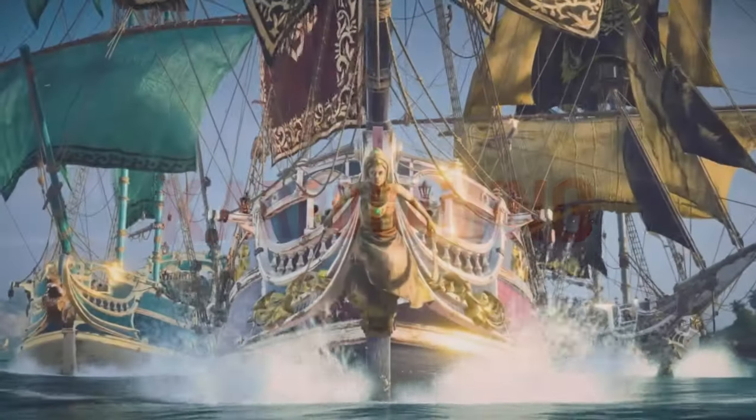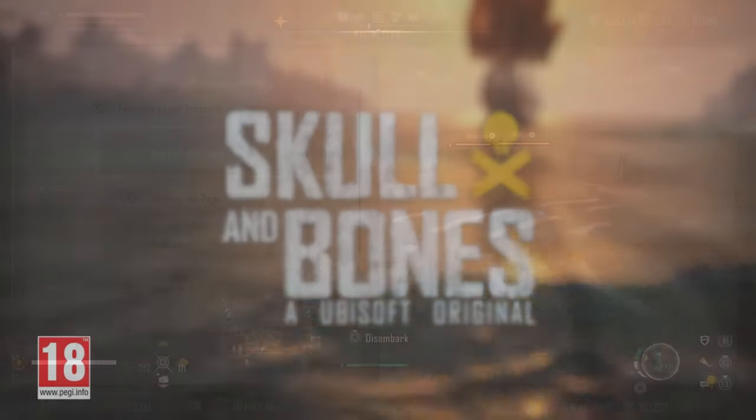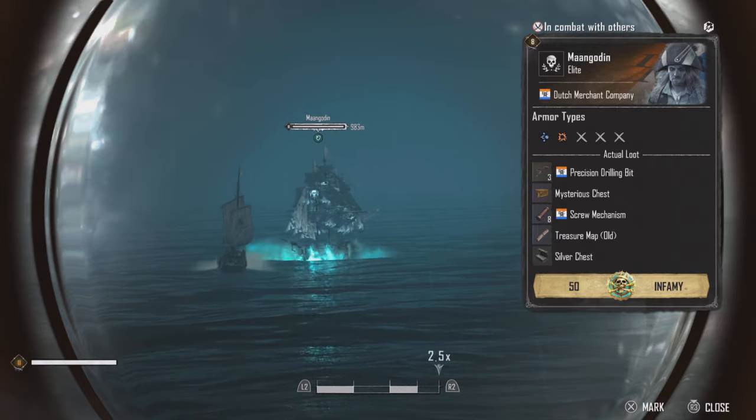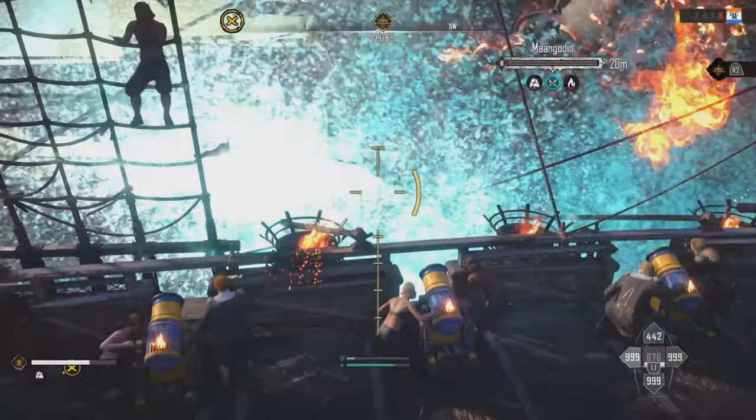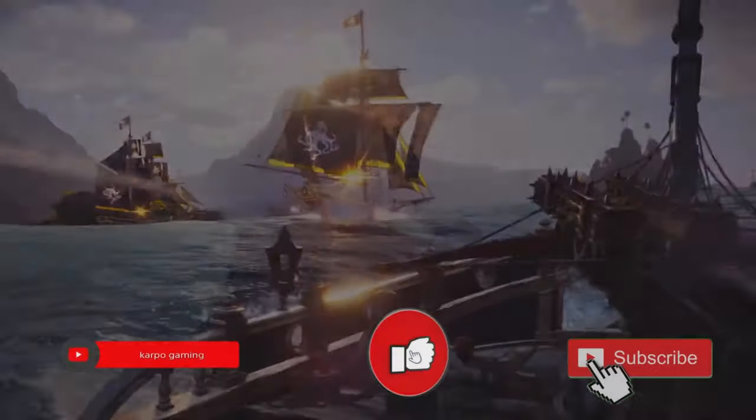Hey, what's up everybody? How you doing? Welcome back to Carpool Gaming and another Skull and Bones video. Today I'm gonna show you how you can farm the ghost ship, the Mangonel, so you can get access to all of those amazing cosmetics and even a blue specter as well. Two different methods — I'm gonna show you how to do it right here, right now. Let's go!